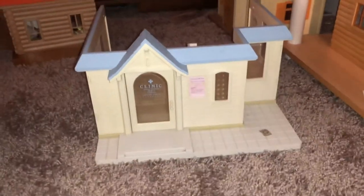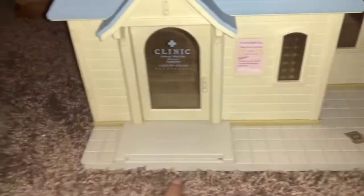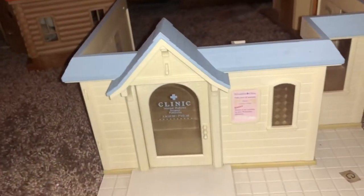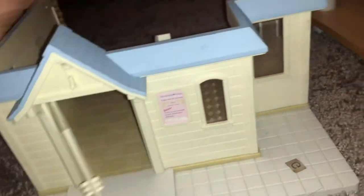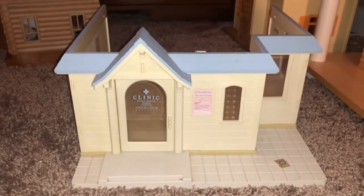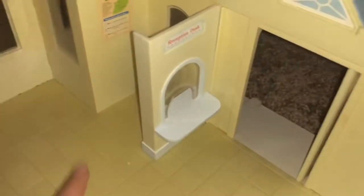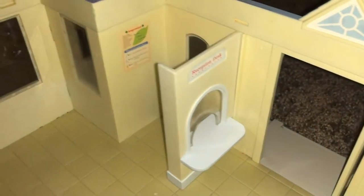The last building is this clinic. It's not complete — it doesn't have the little ramp, which I really want because it came with some wheelchairs, so it's kind of ironic how it's not wheelchair accessible. I really like the way it looks. I really wanted the green one but settled for the blue one because it was pretty cheap. I got a replacement reception desk and it looks really nice in there.